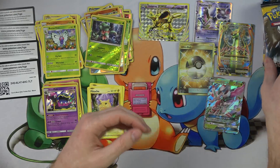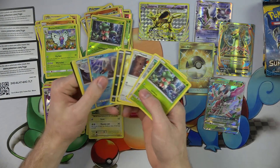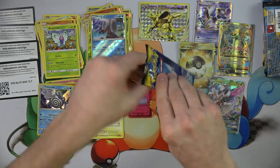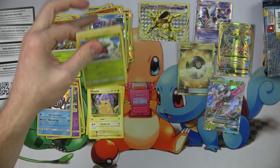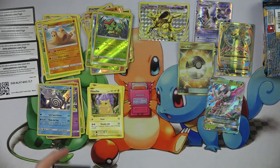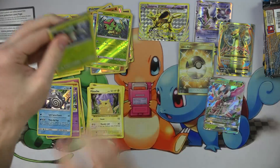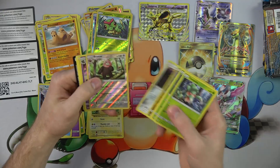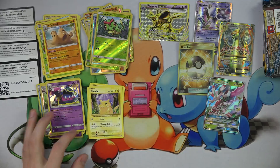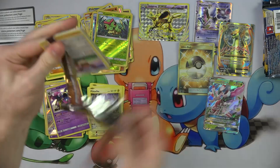Eight packs. Here we go. More Sun and Moon — it was good to us the first time, maybe it'll be good to us again. Wingull and a Hollow Rare. Hollow Wrath. Wingull. Bouncing Sweets. Reverse Caterpie and a pile of sand. There's no other cards to look for besides the Ultra Rares in this set. We got a rare Hollow Bewear and a Muuk — two rares in a pack. That's nice. Thank you, Sun and Moon. Very kind.